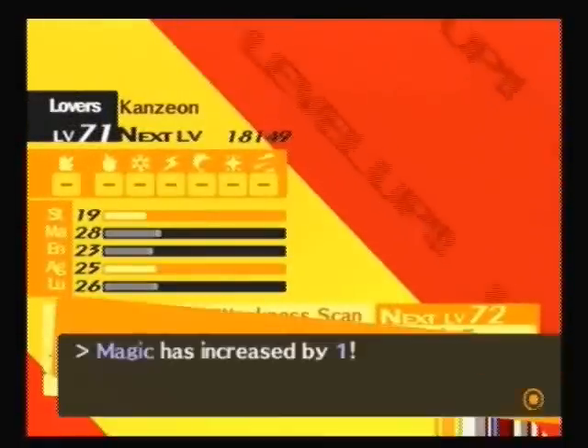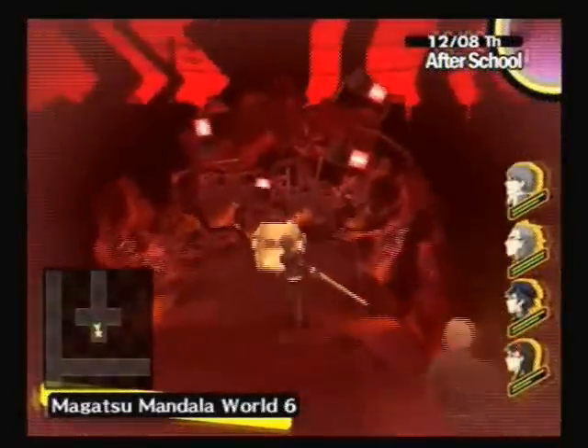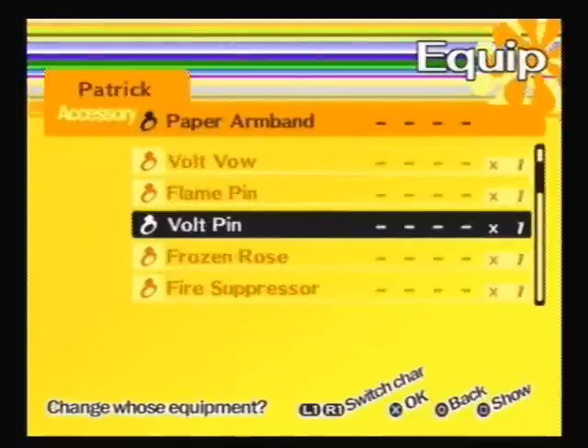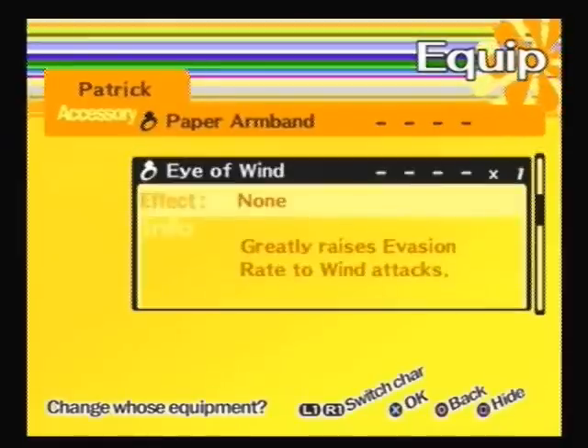I need some more Personas. Finally got the one I was going for. Naoto gained a level - good for her. We are almost there at the mini-boss finally, after running around forever. Frozen Rose - what the hell is that? Prevents Rage. Whoop-dee-doo. That's worthless.